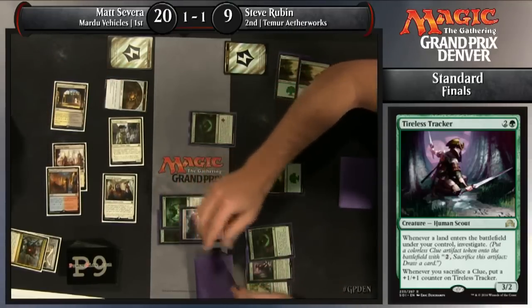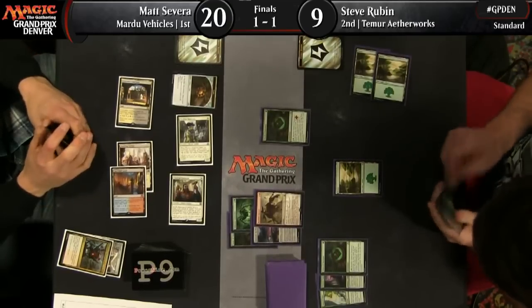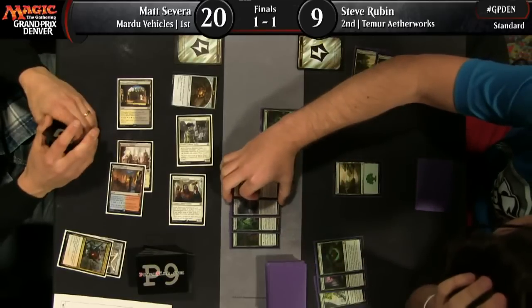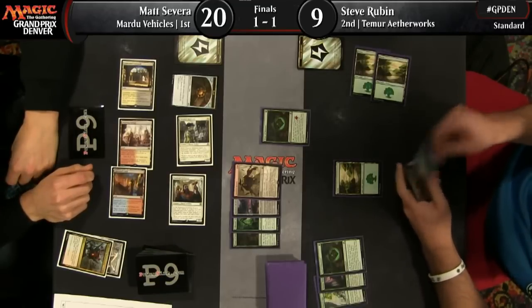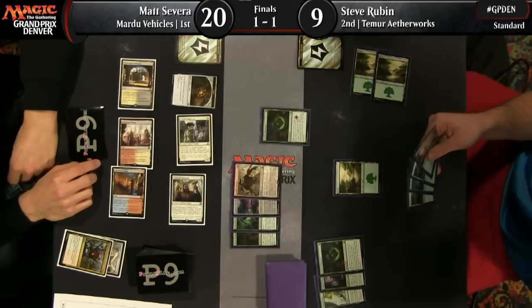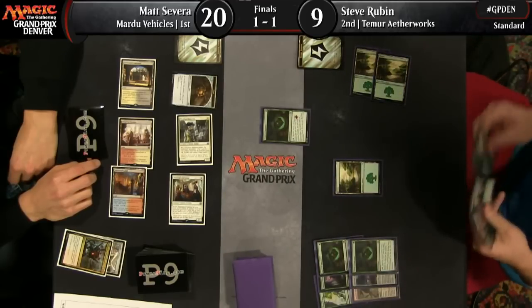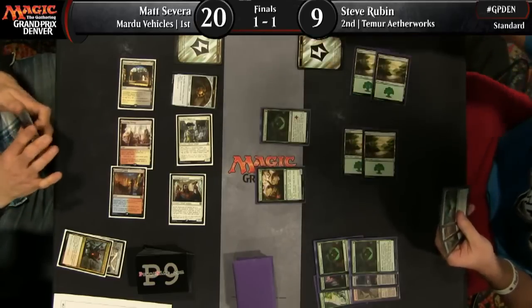He can go land, Servant of the Conduit — that gives him a blocker for the Thraben Inspector, or he could even trade it. This does not look that bad for Steve at all. I think Matt Severa has a Gideon in hand — if he can play that this turn, it's going to be huge for him. Is Rubin three-quarters of the way to Delirium or all the way? I see instant, creature, enchantment — so not quite four card types yet. That makes his choice between casting Servant of the Conduit or leaving up two mana for Vessel of Nascency a very tough call.